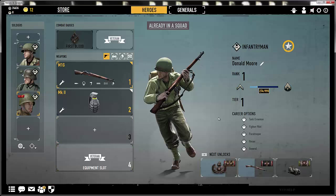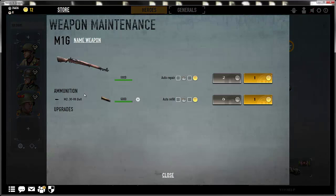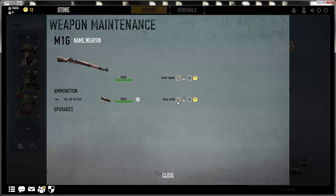Each weapon has a wrench at the bottom left of its card. This is where you will repair your gun as well as refill your ammo. You can click auto repair and auto refill to have it automatically do this at the end of the battle. In this particular situation, the auto refill will not mess me up right now, but in some cases I may not have ammo, and trying to auto refill it will not auto refill it right away. To fix this, unclick it, refill it, then click again. This will automatically refill your ammo, so that at the end of the next match it will stay topped up.